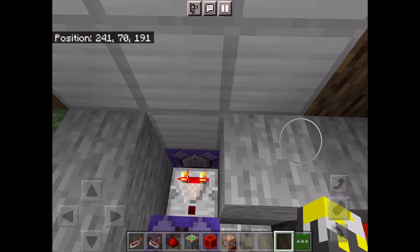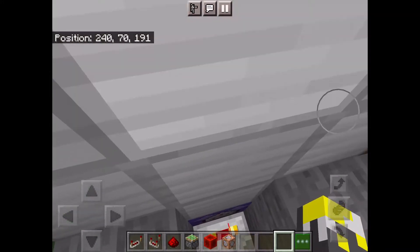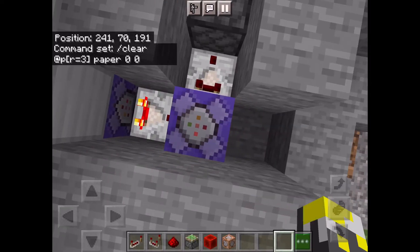So we've got that command block and you want to place a comparator coming out of that. Place down a repeat unconditional always-active command block right underneath the door and put this command into it — it detects for anything in a three-block radius of that. And then after that, you want to place a repeat unconditional redstone command block with this command in it. Basically this detects if the nearest player in a three-block radius has a piece of paper in their inventory, and it'll trigger this comparator.